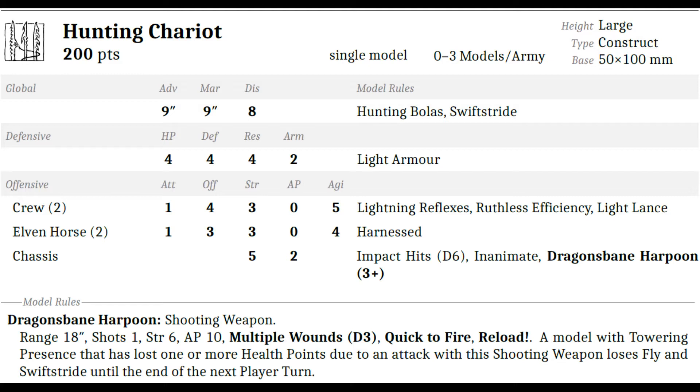Let's start with the hunting chariot. It's kind of the same as it used to be in the previous book — a piece that combines being a chariot with being able to shoot a harpoon. The harpoon has a range of 18 inches, still one shot, still hits normally on a three-plus. However, it doesn't have accurate anymore, though it kept quick to fire. It used to be strength seven instead of strength six, and it only had AP3 with lethal strike.